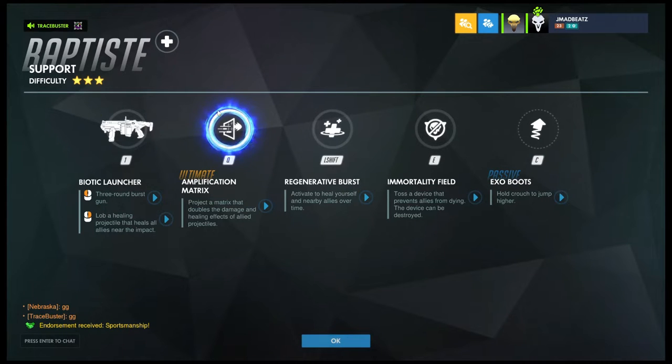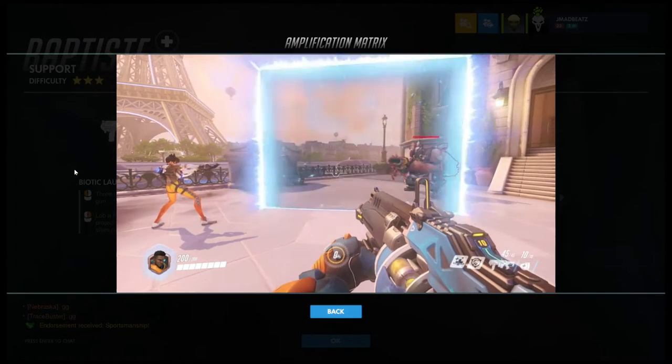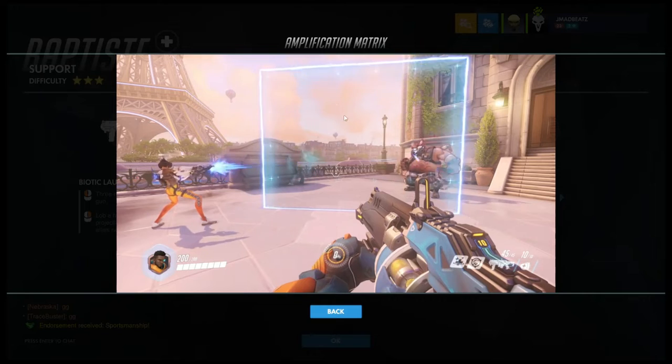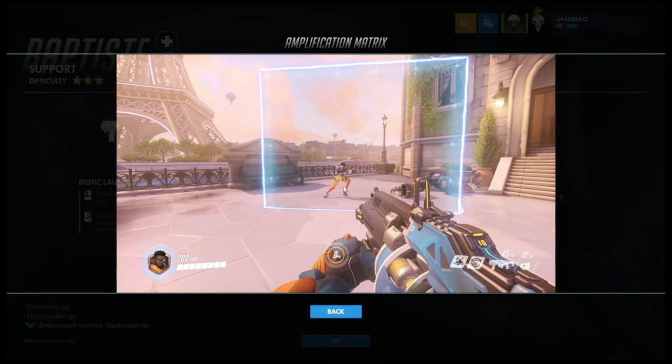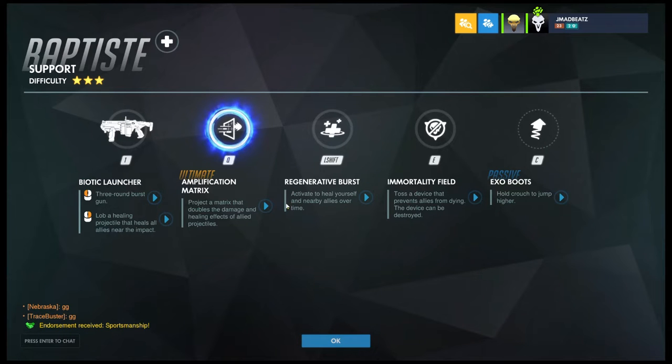Now let's take a look at his ultimate — the Amplification Matrix. It projects a matrix that doubles the damage and healing effects of allies inside it. As you can see, Tracer does two times her normal damage inside the projection.